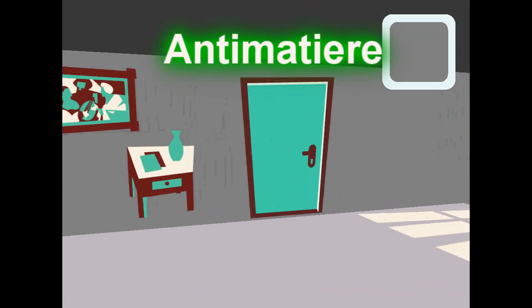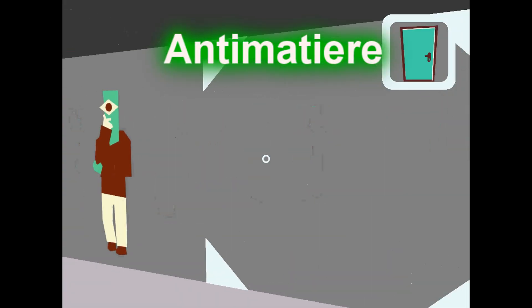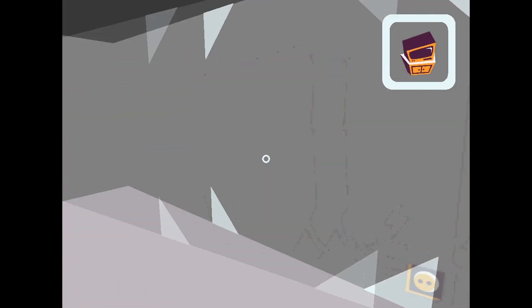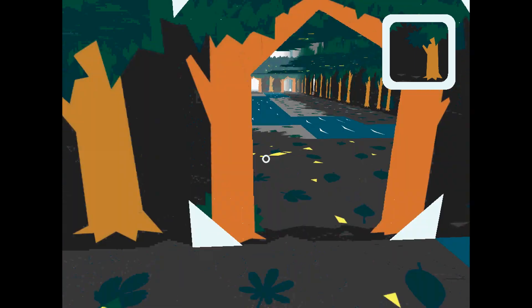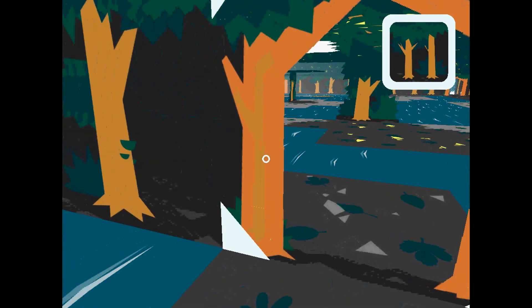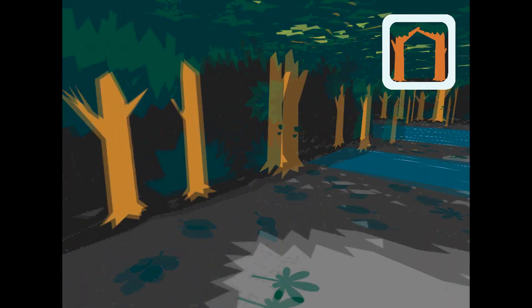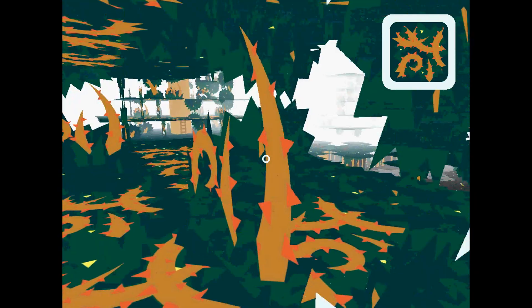The unimaginable has happened — and no, it's not another zombie apocalypse. All of the people and objects in the world have become 2D objects, and only you are still able to move around in a 3D plane. You have the ability to take these 2D objects and put them on different planes. Using your power, it's up to you to solve the puzzles of getting to your goal and to help turn the world back to its rightful dimension.